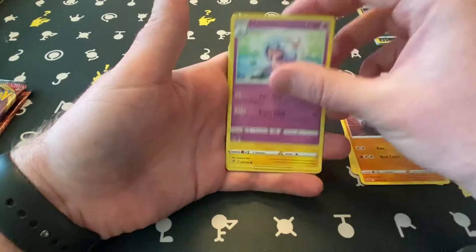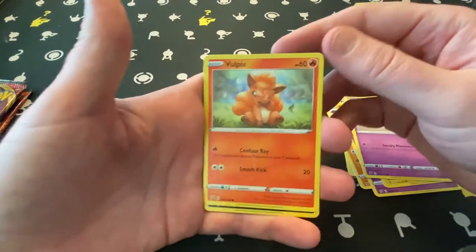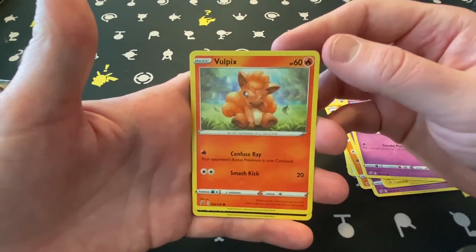Stadium — Karkle, Hatterene, Voltorb, Sandygast, Vulpix — so adorable, look at it wiping its little eye.